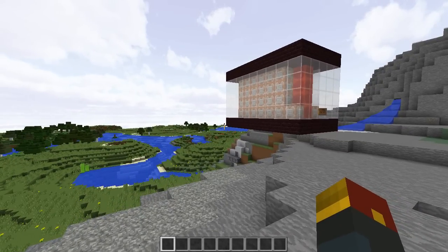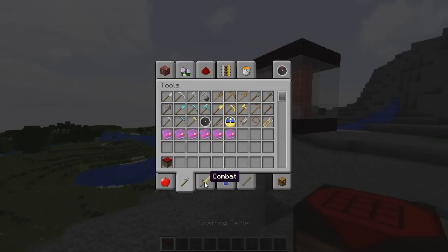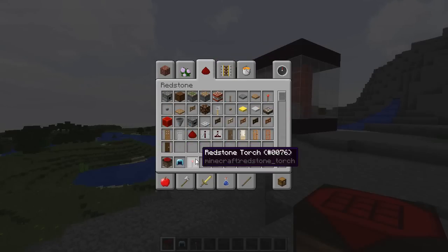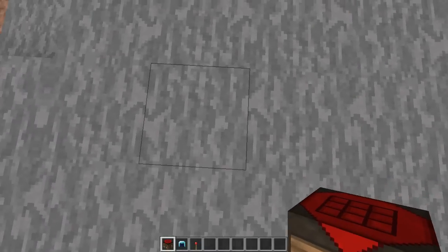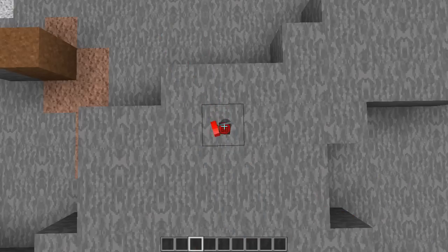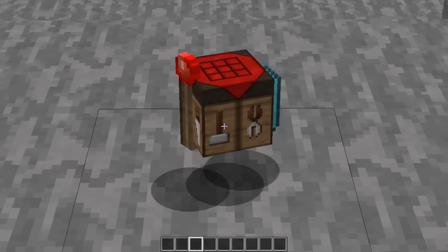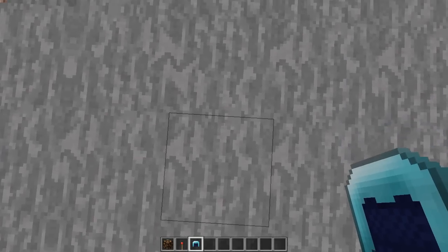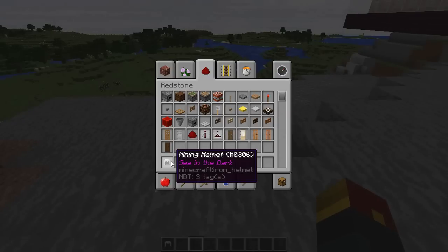The first thing we're going to show you is the mining helmet. In order to make yourself a mining helmet, you're going to need a crafting bench — actually, it is not a crafting table. It's a redstone lamp, a redstone torch, and a diamond helmet. Drop all these onto the same square and that will make you your mining helmet.